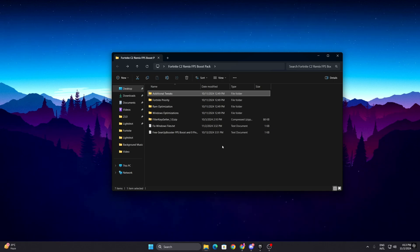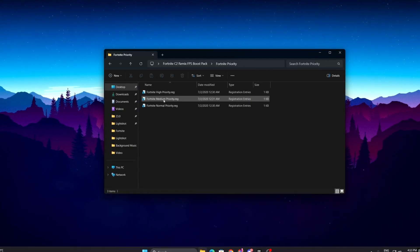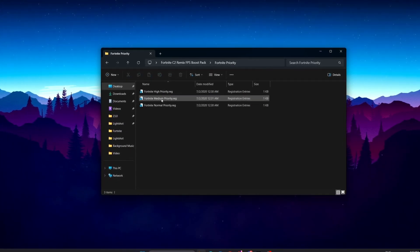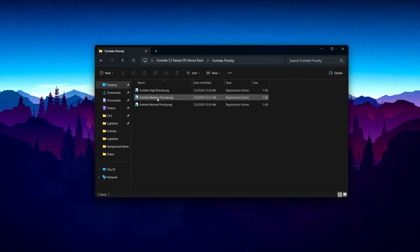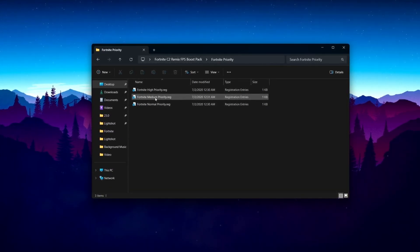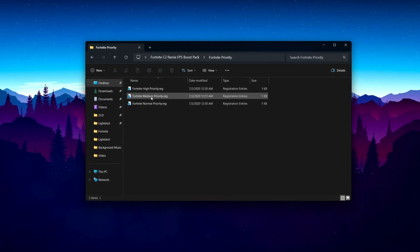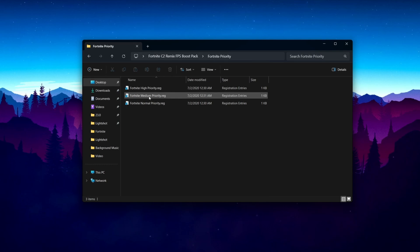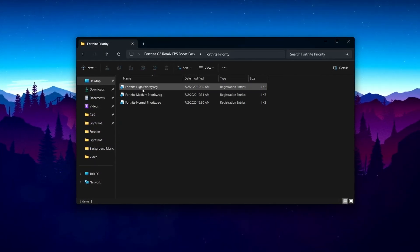The next folder is Fortnite Priority. Inside you will find Fortnite High Priority, Medium Priority, and Normal Priority. You need to use the one that matches your PC build — if you have a good PC go with High Priority, if you have a mid-range PC go with Medium Priority, and if you have a low-end PC I suggest going with Normal Priority.